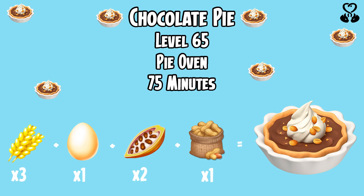Next we have the Chocolate Pie, which unlocks at level 65 and is made over in the pie oven and will take 75 minutes. You will need 3 wheat, 1 egg, 2 cacao and 1 peanut to make the Chocolate Pie.